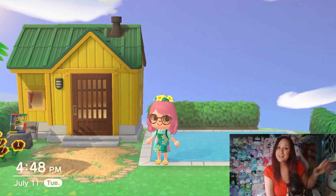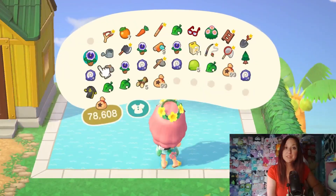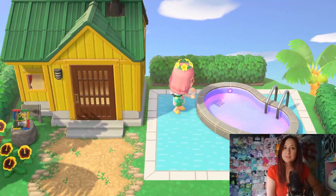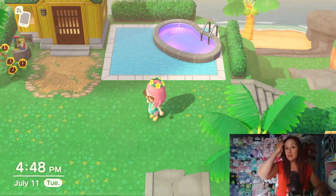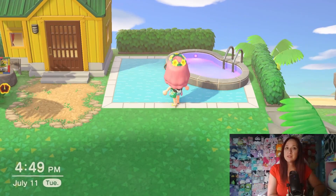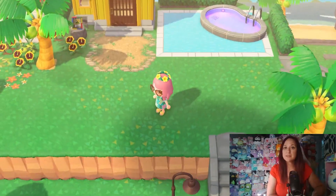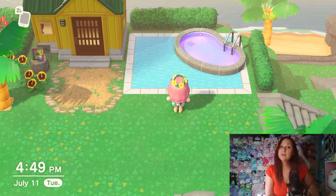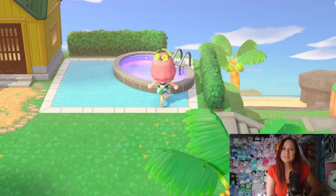So the pool item — a lot of people use it as a little hot tub on the side when they build a bigger pool. I was thinking of trying that here. With the smaller pool it could look funky, but I actually kind of like it — it still works and adds more dimension than just the custom design on the ground. So I think I'm going to use it, but I'll take it to Cyrus to customize so it matches the custom design better.